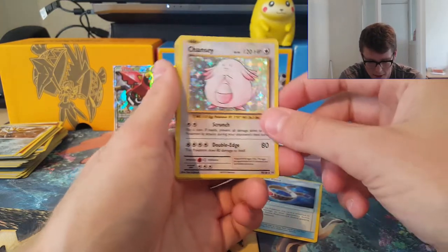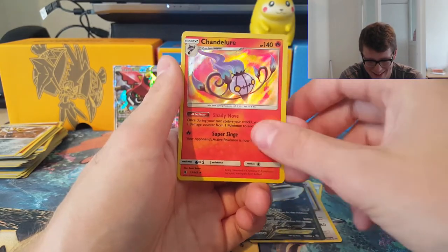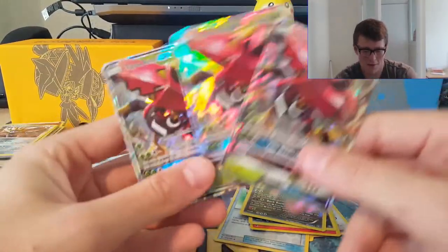We've got a holo Chansey — awesome. Reverse holo Field Blower, the Full Art Steelix EX, Chandelure, the Beldum, and the Hydreigon from Steam Siege. But of course, this tin was all about these beautiful things.